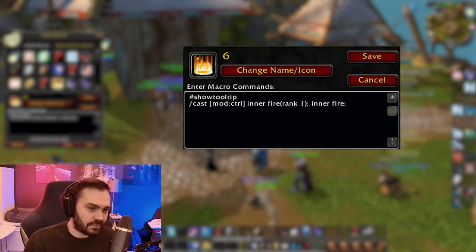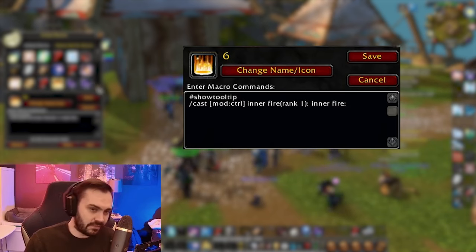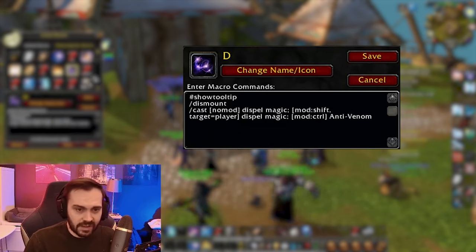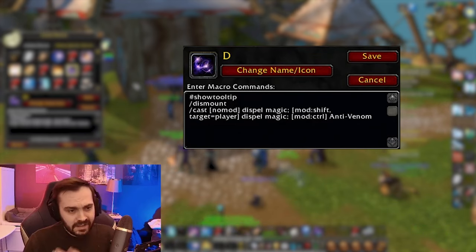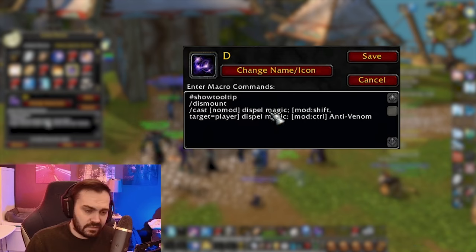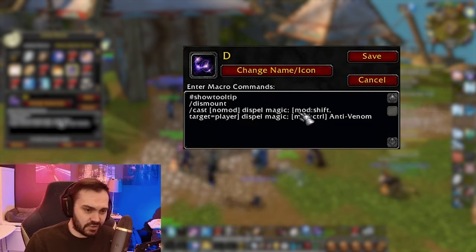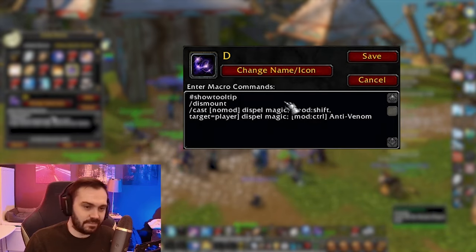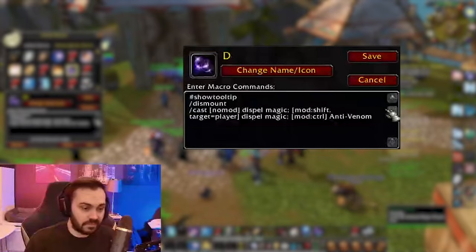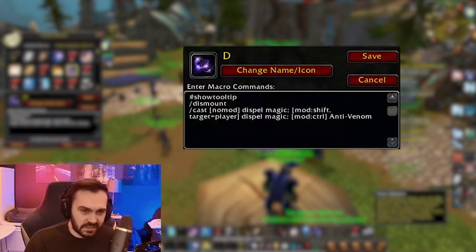Next up we have Inner Fire, and if you press Ctrl+6 it's rank one Inner Fire. Then we've got a Dispel macro — if I don't press any modifier and just press F it dispels my target; if I press Shift+F it dispels myself; and if I press Ctrl+F it uses my Anti-Venom on the target so I can remove poisons.